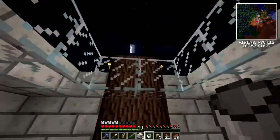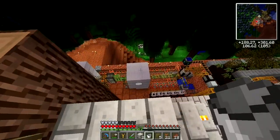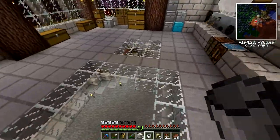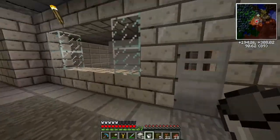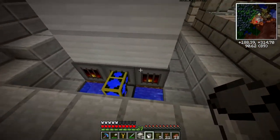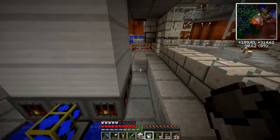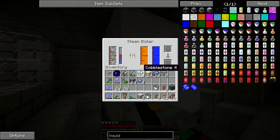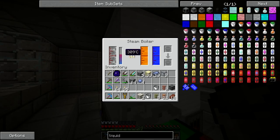Eight fuel per tick is definitely doable from my tree farm system. But at start-up it burns like 80 fuel per tick, which is a lot. This has been running for at least an hour or two in real time, and it's just over halfway heated up now.